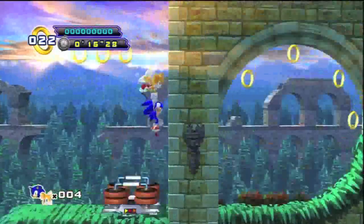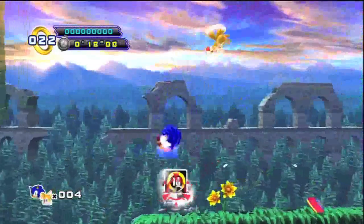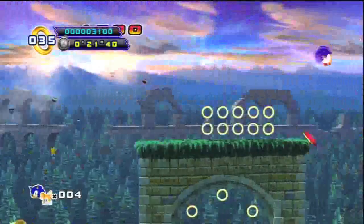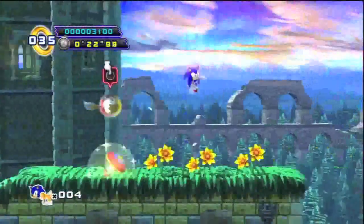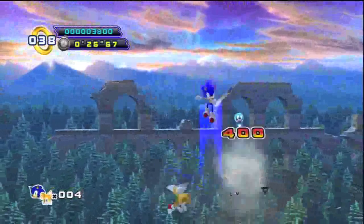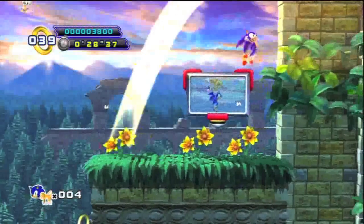That was your first sight of the Tails Copter combo. There are three combos — when you see them, I'll explain about them. Oh yeah, that bubble and coming-back feature is only in the co-op mode, so yeah.